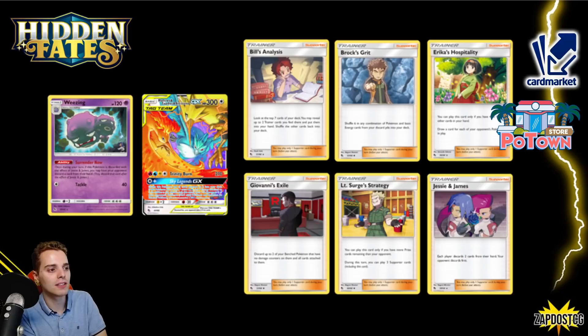Giovanni's Exile — Mad Party will be sad because they're losing the Dennis as well as their Giovanni's Exile, so they turn themselves into a two-prize attacker once again. Two-pricers on the bench with Boss's Orders? Not too safe. Lieutenant Surge — stall gets slapped in the face. No more Surge, no more Excadrill, no more Munchlax, no more Lily's Pokédoll. Pikarom gets slapped in the face — it's gone. Reshizard decks are also gone, although you can still play Victini VMAX.